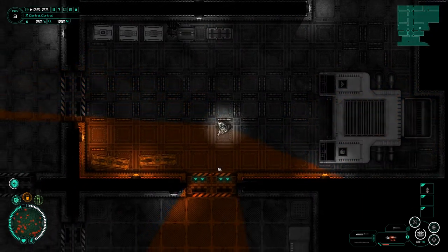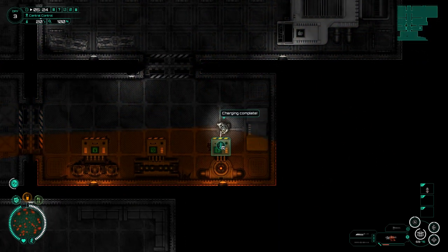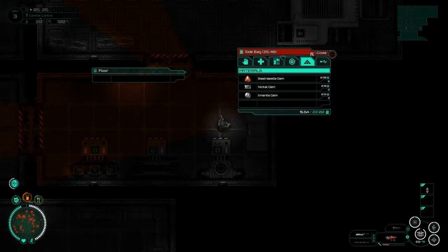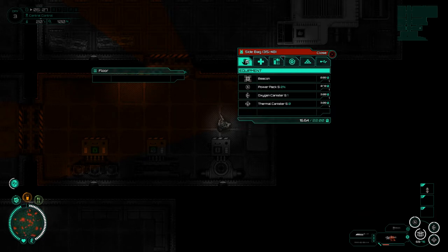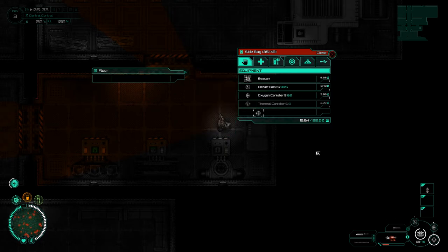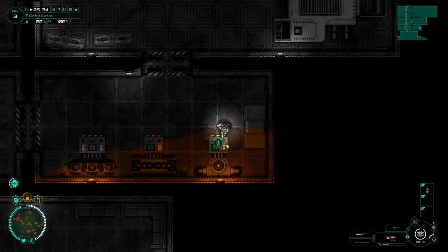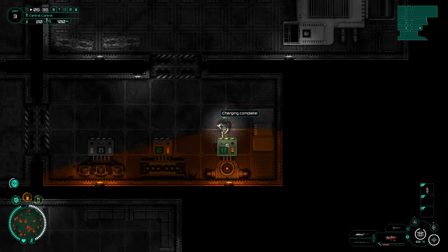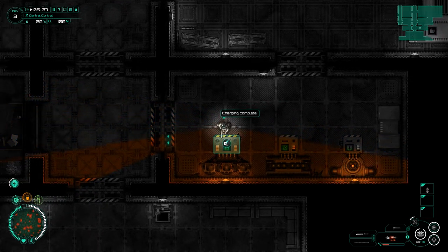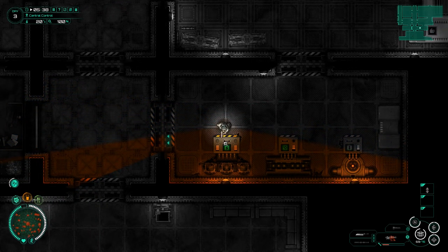It turns out the bottom floor of the casino was a set piece - a thing that has been scripted and pre-written by the developers. Then every floor going up from there is indeed a randomly generated process. But you find random things on the random floors, including some chip upgrades and stuff like that. So it seems like a good plan to go back out there.